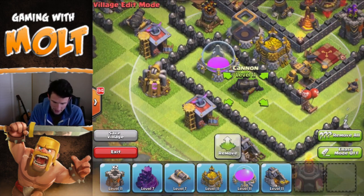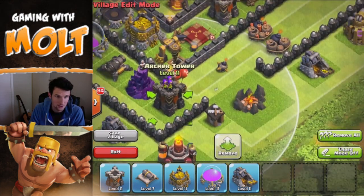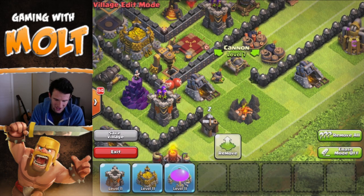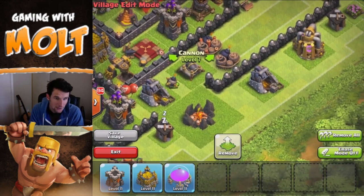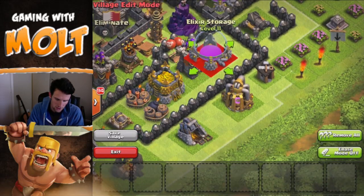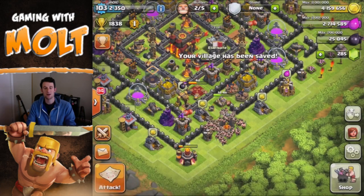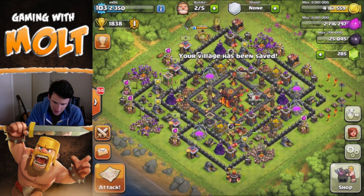We have a cannon right here, our last wizard tower, and another archer tower right there. Then we have a gold mine here, and our lonely little level 7 cannon going up to level 8 right now. Then we bring in another gold storage, another archer tower, and our last elixir storage goes right there. We save our village, and you can see when we zoom out how it's looking.